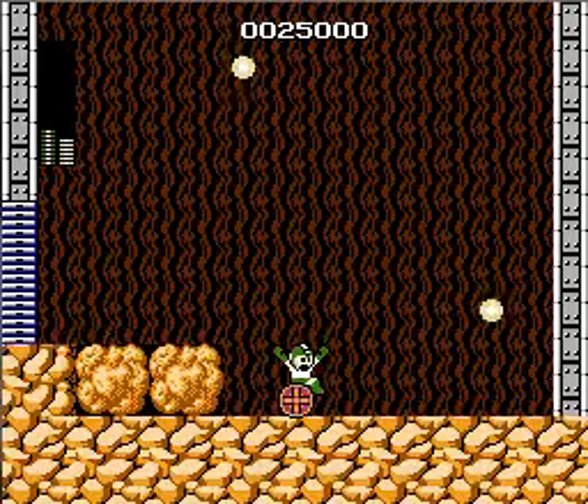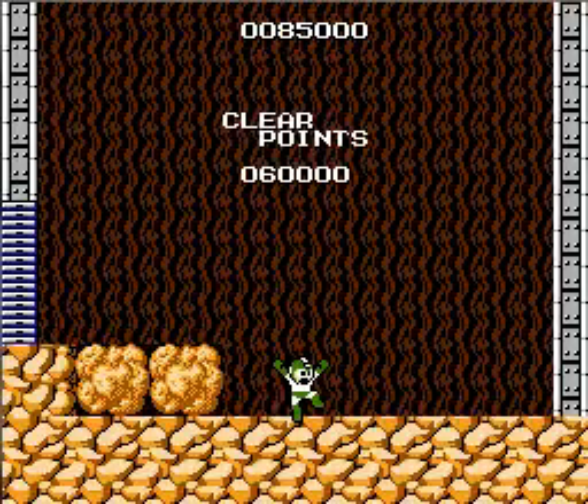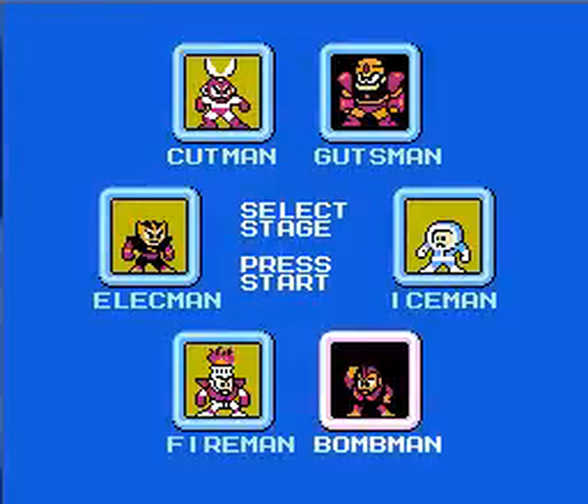There we go, Guts Man down. We get the ability to pick up blocks, kind of like the ones in the stage, and his weapon is effective against Cut Man, so that's who we'll be taking on next time. Thanks for watching, and until next time this is Ace Gaming 2410, and I'm out — see you guys later.